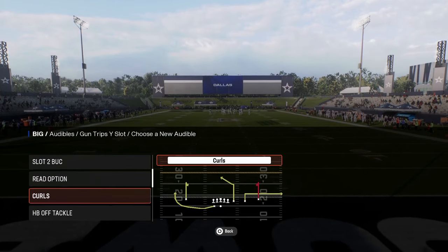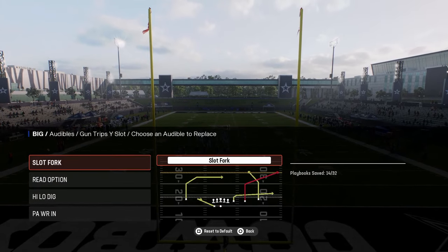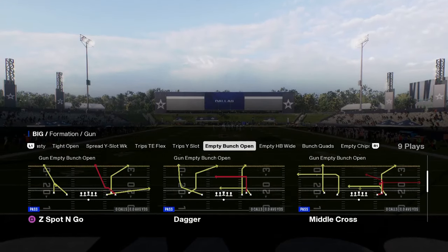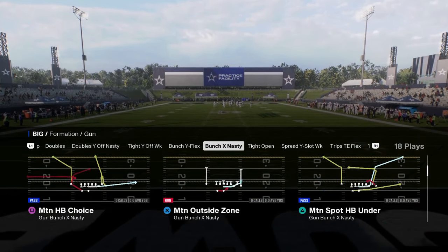And then some type of run - a read option, halfback draw - probably the read option is going to be your best option there. And then empty bunch open - nothing too crazy in here that I really want to touch on - basically just five wide from there. So let's go ahead and get into what makes this offense so good, and that is motion cross post.